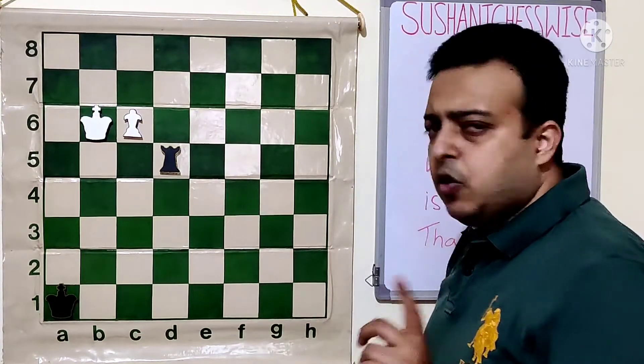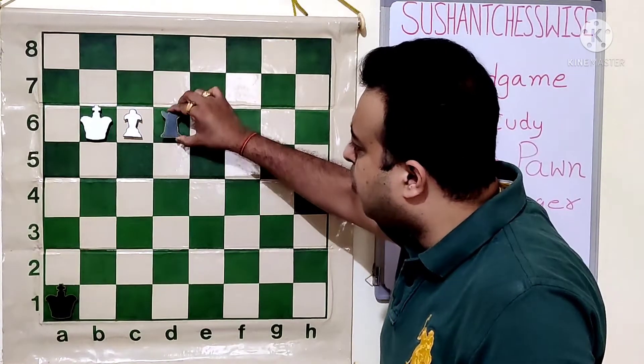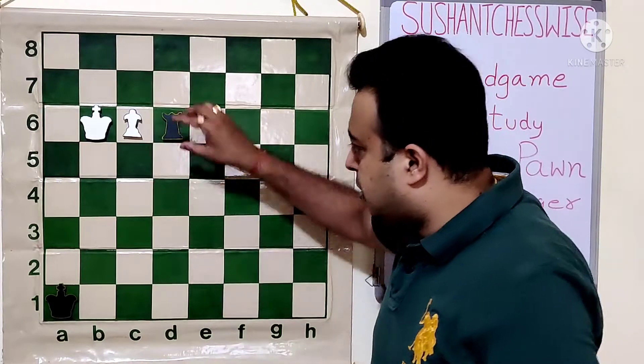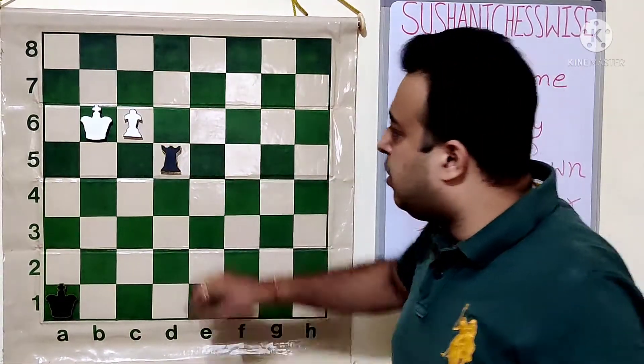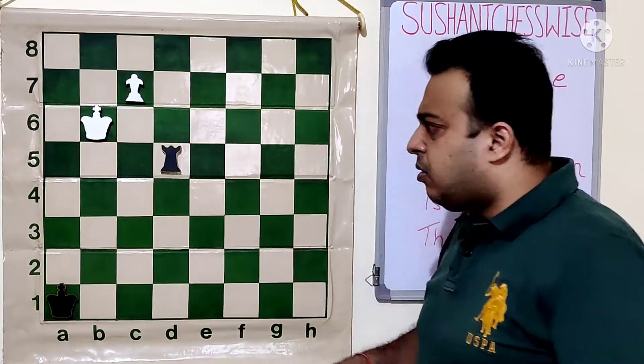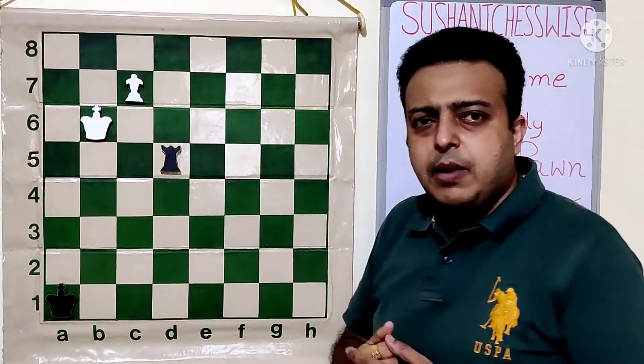It has got various interesting elements. Let's see what the threat is now. If black was on his move, black could just play Rc6 and take the pawn, and the game will be drawn. So white has to play the move C7, which is forced.